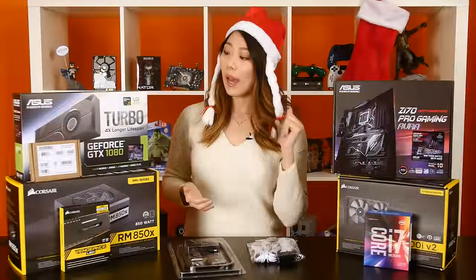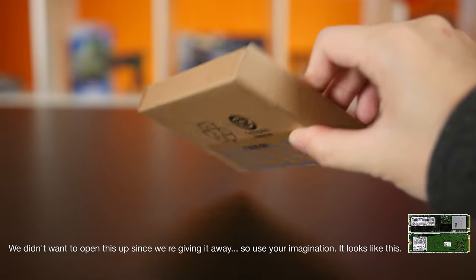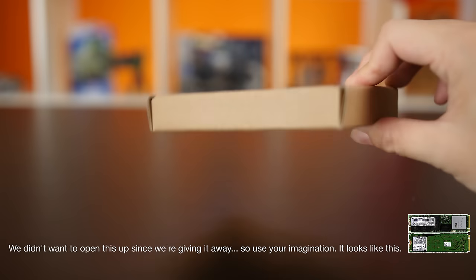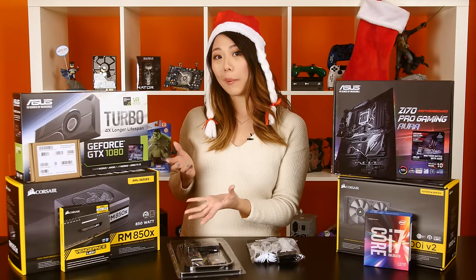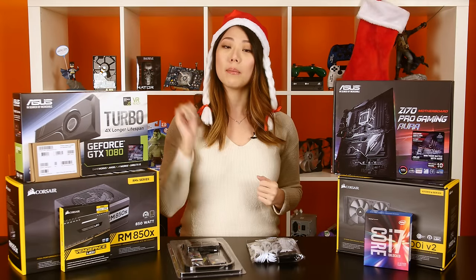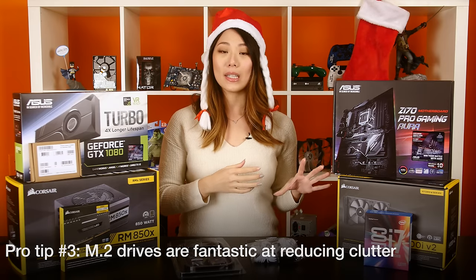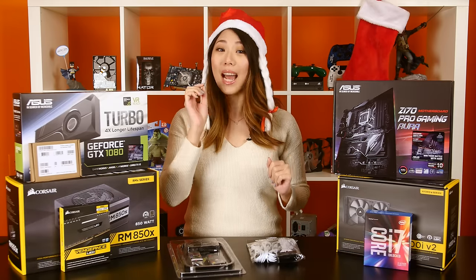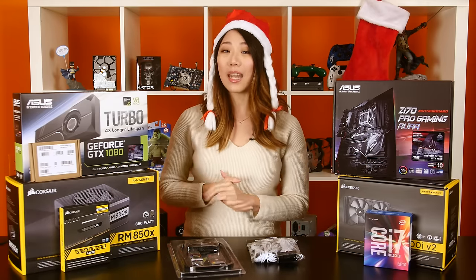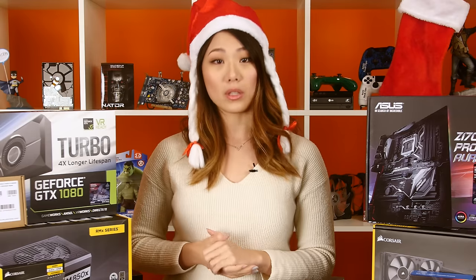For storage, we have a 1TB Intel 600p NVMe SSD. It sits comfortably in the sweet spot, offering faster-than-SATA performance while still coming in at a reasonable price of $0.50 per GB. And that leads us to pro tip number 3: an M.2 form factor drive is an excellent way of adding storage without needing any additional cables. It's even better in a tiny ITX case, and if you've ever had to build in a small ITX case, then you know exactly what we're talking about.